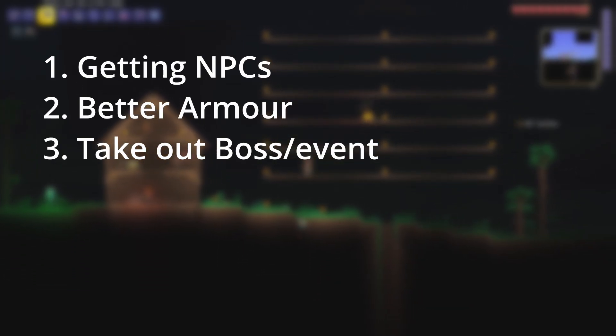I want to try to take out a boss — maybe the Eater of Worlds. I'm unsure of how strong it is, but I do want to try. If the Eater of Worlds doesn't go well, I want to try to take out an event like the Goblin Army, because then we can get an NPC that sells us some very good stuff.